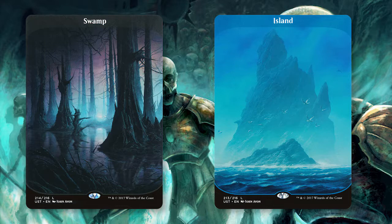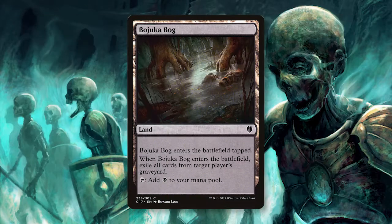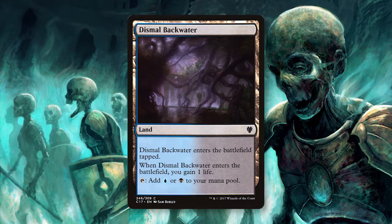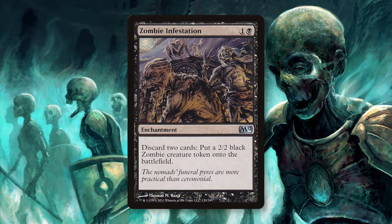There are definitely some lands you could add in to help make this deck a little bit better against certain matchups. Bojuka Bog would be fantastic against graveyard decks. More man lands like Creeping Tar Pit could provide some extra long-term damage, and you could even add in something like Dismal Backwater as a way to gain some incidental life. I would definitely recommend trying these cards out, but make sure you don't add too many tapped lands to your deck. Ideally you want the Zombie Infestation out on turn 2 and to be producing your Zombie Horde on turn 3, so just make sure you aren't slowing that down too much.